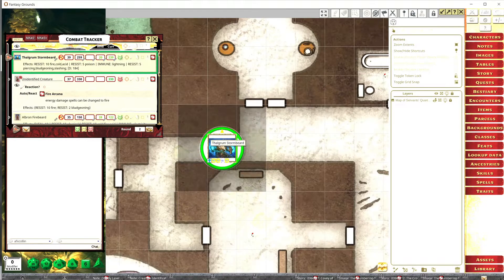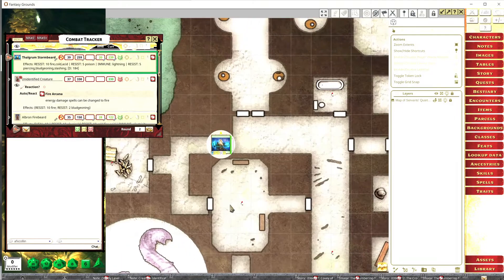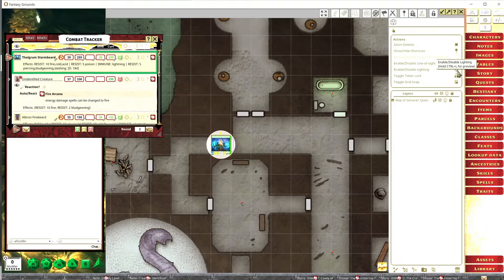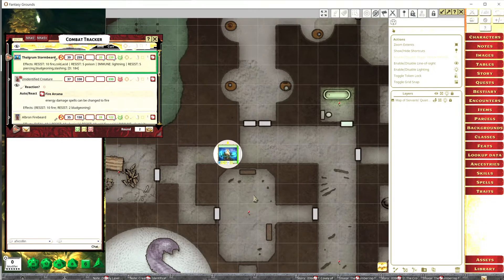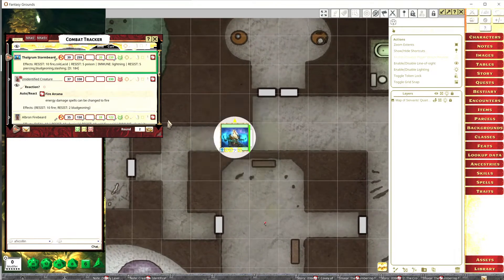So we want line of sight enabled, and we also want lighting. Once I hit this button, lighting is going to make everything go dark — everything is dark now and Thalgrim cannot see. But Thalgrim is a dwarf, so we want to make sure he gets his low-light or dark vision. You click on the lighting icon and go down to the categories.